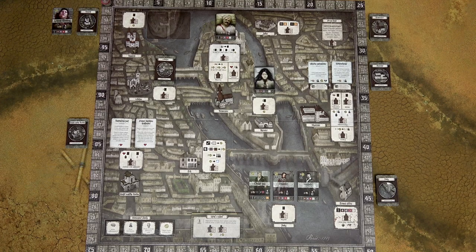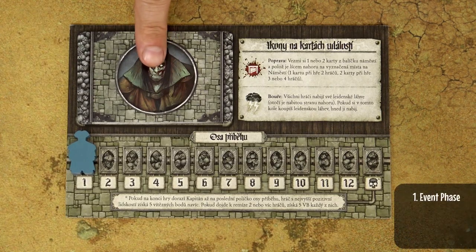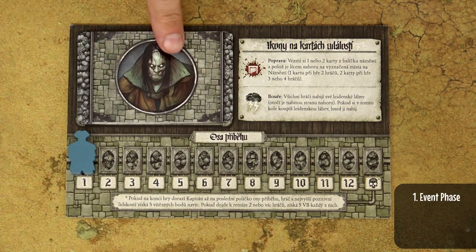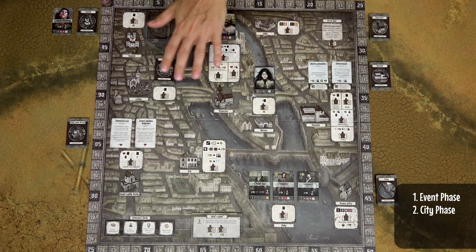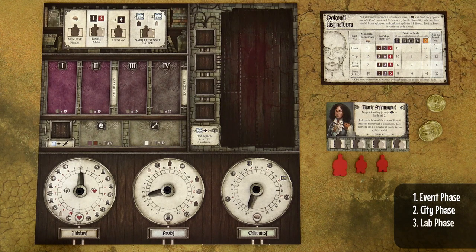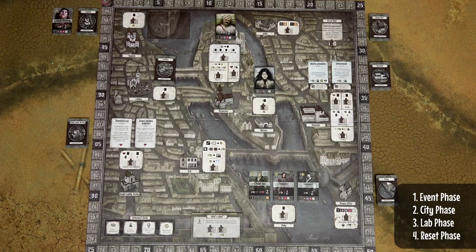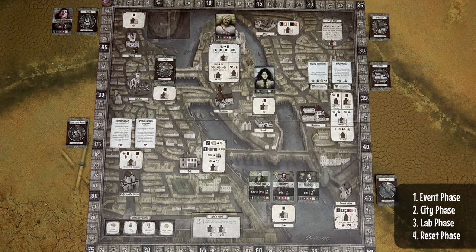Abomination is played over a series of rounds, each with four phases. The first phase is the event phase, where players draw and resolve one card from the event deck. The second phase is the city phase, which is the worker placement phase where players place meeples onto various locations on the game board. The third phase is the laboratory phase, where players try to build various parts of the monster. The fourth and final phase is the reset phase, which is cleanup and preparation for the next round.